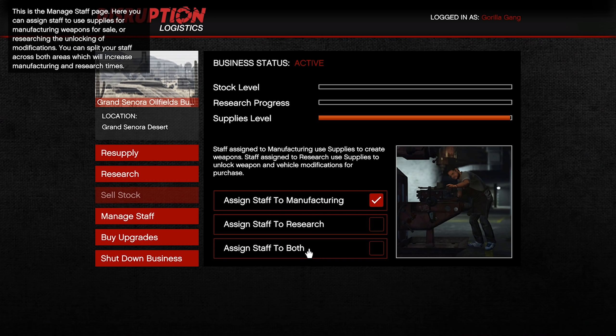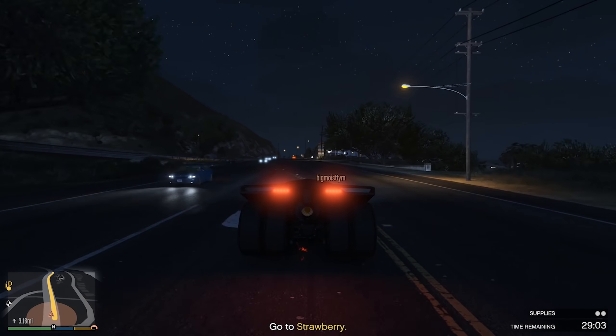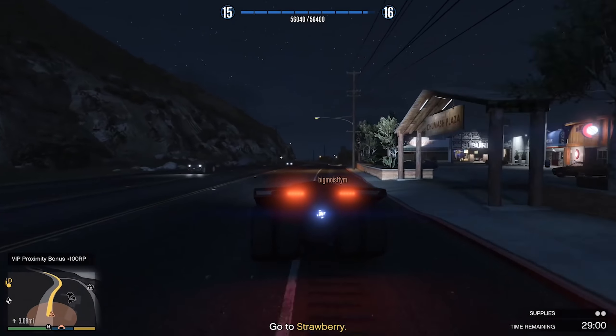To go along with that, we have a 50% increase to the speed on Bunker Research. Anyone that follows this channel knows that personally, I'm not a massive fan of research. But double the progress on that this week is, I guess that's cool. But when you're competing against Triple Money on the actual manufacturing from the Bunker, it still sort of makes it kind of useless. If you want to do research this week instead of getting Triple Money from your Bunker, you can do that — go for it.